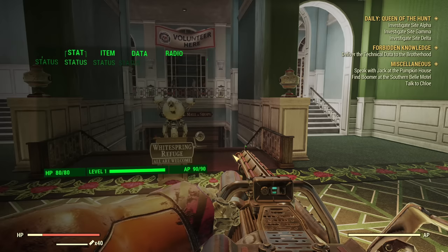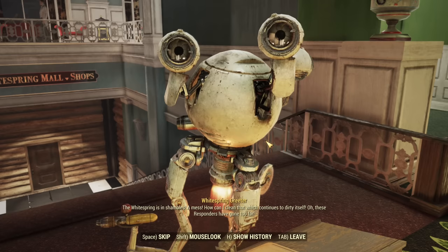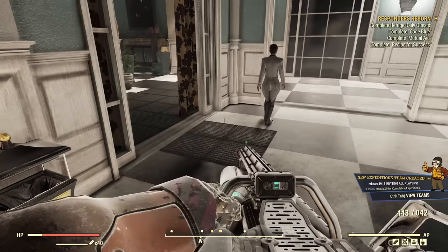A quest called 'Responders Reborn' is starting. I'll make sure I uncheck all other quests from my menu so we don't do anything else — just the new stuff. Let's figure out how to start it. We have a Whitespring Greeter, a new character here. I won't go over all the possible dialogues; let's focus on the juicy stuff — the expeditions themselves.